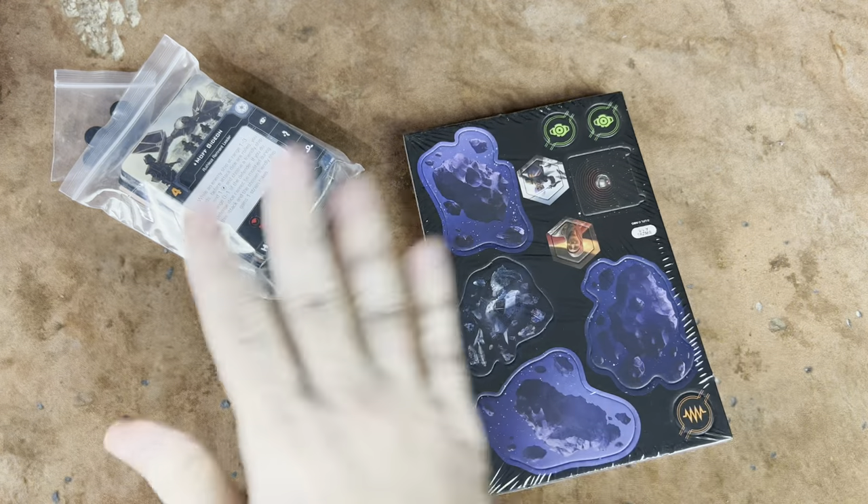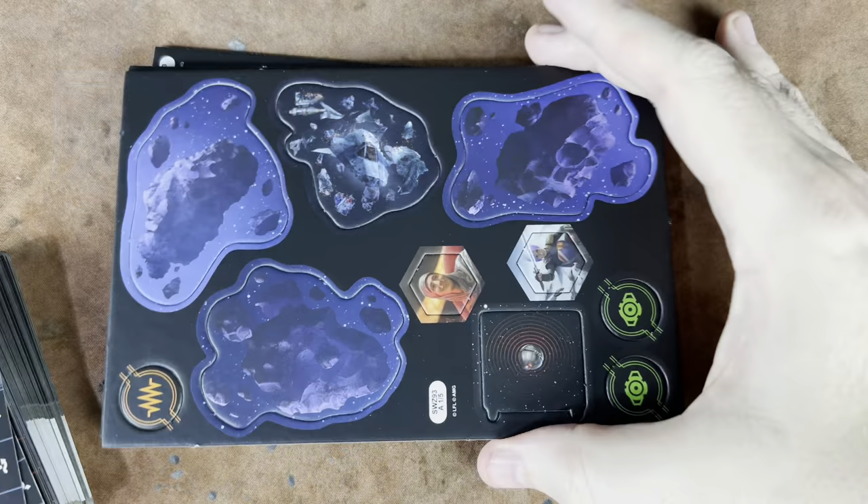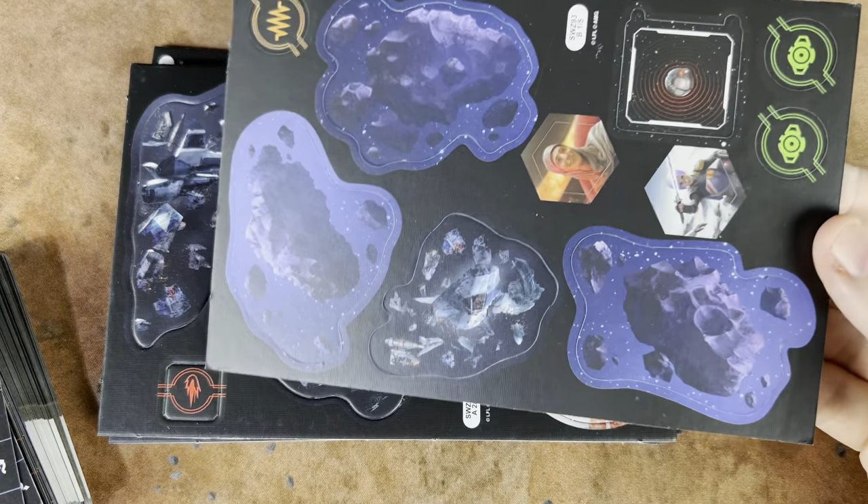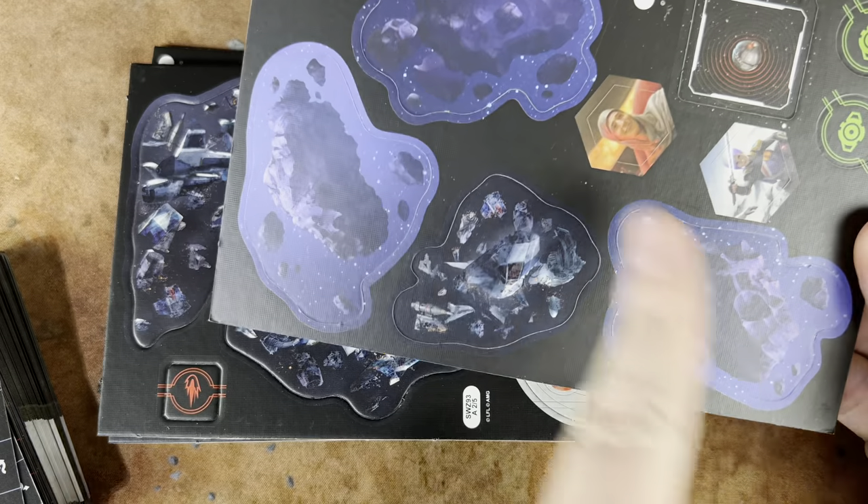Let's go ahead and bust these open and take a look at the cardboard and the cards. We've got our cardboard here — let's get a look at both sides. Loving the new tokens, the beautiful asteroids.